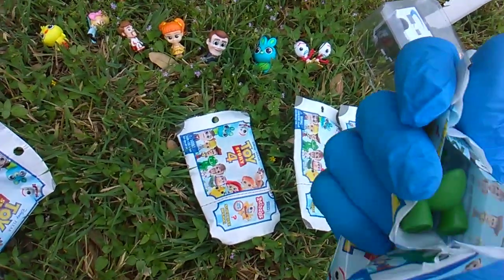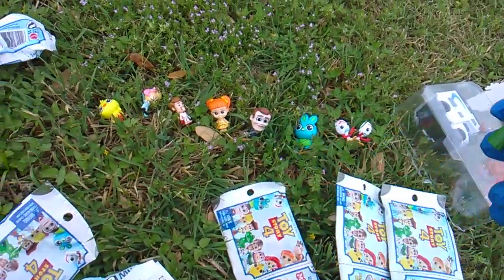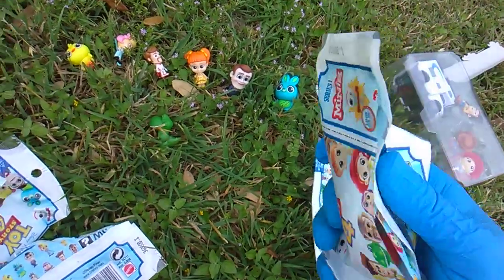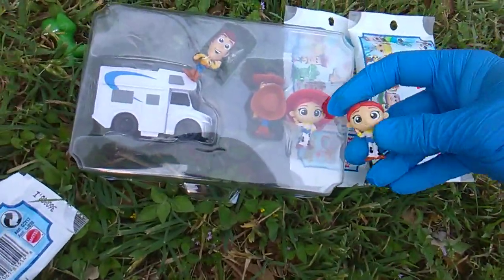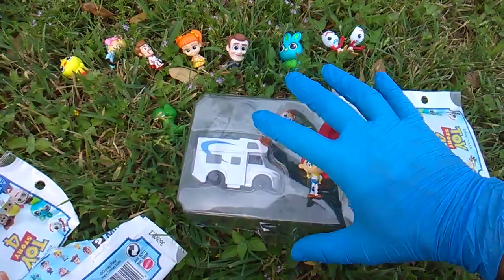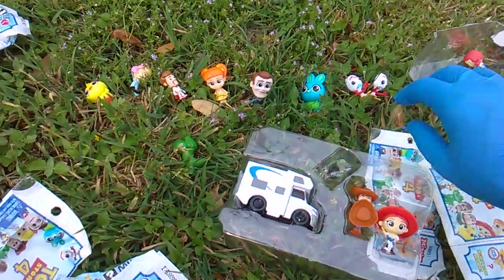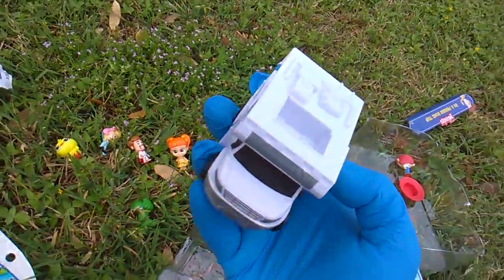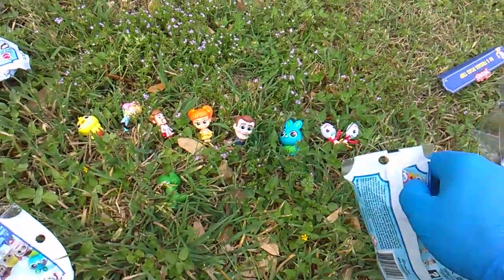Pack I — Rex. Back again, nothing new. Pack J — J's for Jesse. Back again, nothing new, another double-up. And it's the same Jesse that's in the vehicle pack with the exclusive Forky. Just to show you the RV real quick — nothing special at all. You just plop your figure right there in the top. We've got two more and they're going to be duplicates from earlier series.